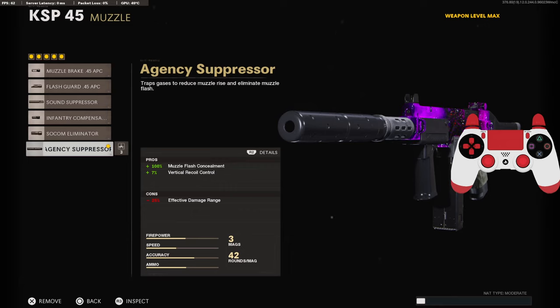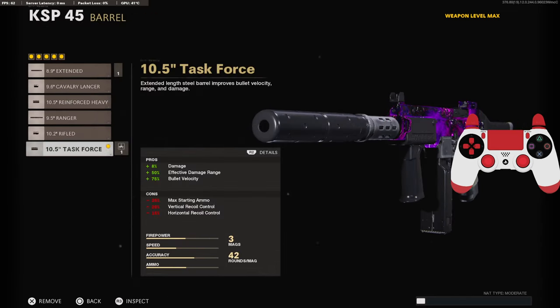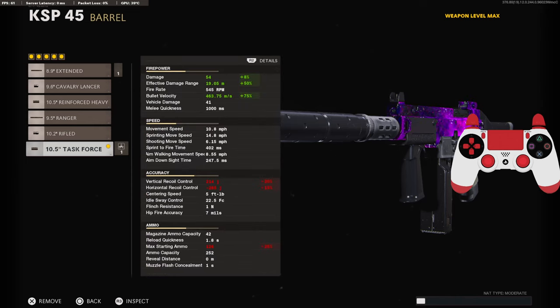Jumping into the class setup, this is probably my best or favorite KSP class setup to go with. It is the AGC suppressor to stay off the minimap and for the 7% added to the vertical recoil control. One of the cons is negative 25% to the effective damage range. On the barrel, it is the 10.5 inch task force barrel with 8% added to the damage, 50% to the effective damage range, 75% to the bullet velocity, bringing the damage all the way up to 54, the effective damage range up to 19 meters, and the bullet velocity to 463 milliseconds.